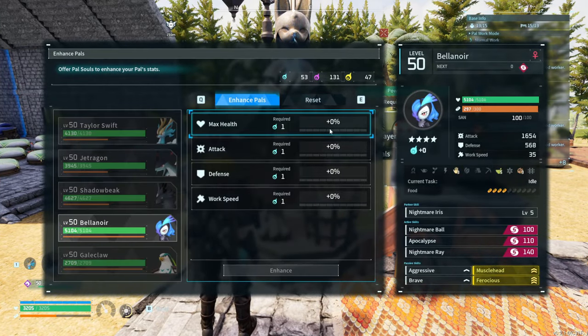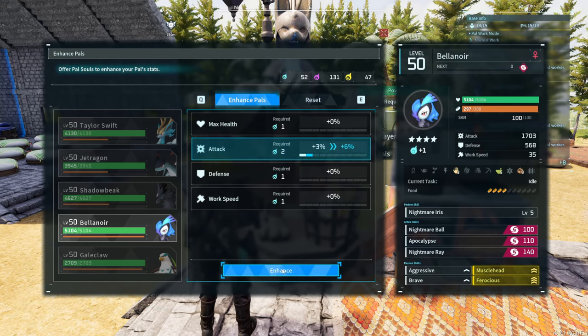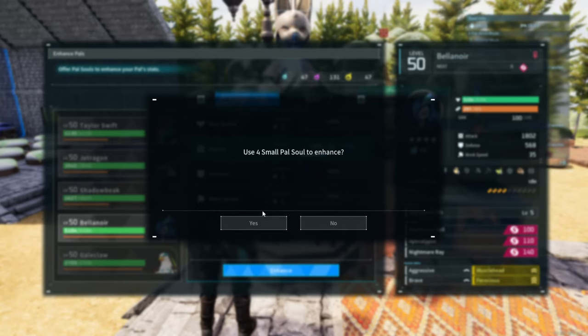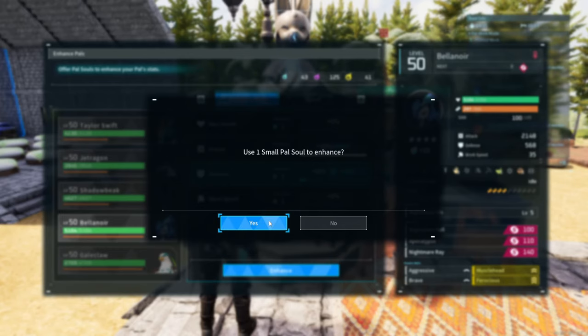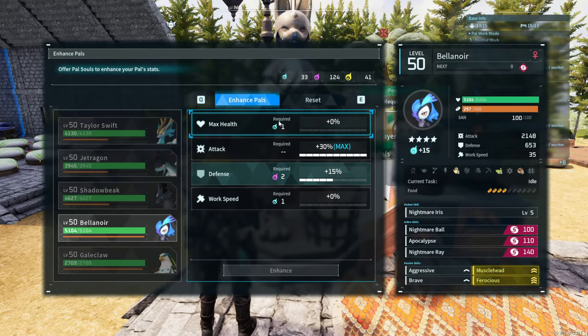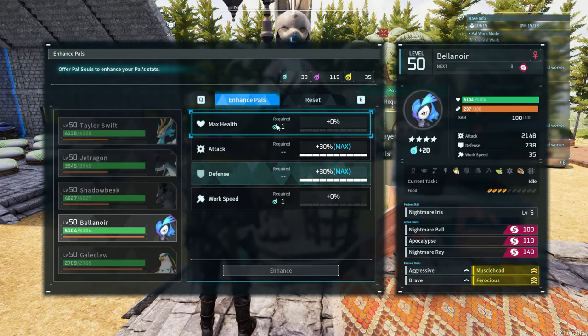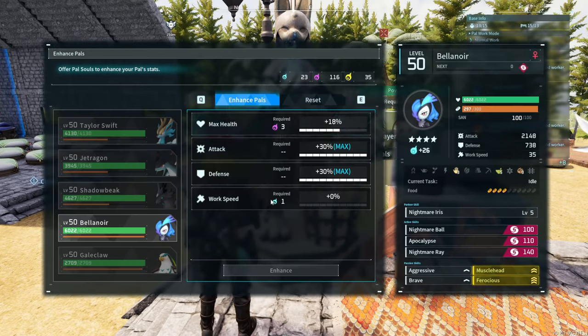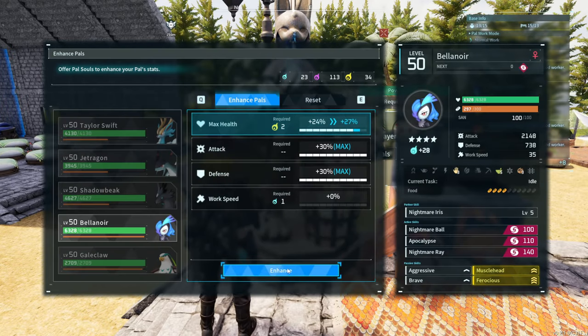Let's go ahead and enhance our Bellenoir with the attack stat right away. We've got so many good power cells, a bit low on small ones. We're going to fully max her out and also use the life fruits to get max IVs in the attack and defense stat. She is losing about 10 resistance from Aggressive, but that really doesn't matter — she's going to be like a literal glass cannon.